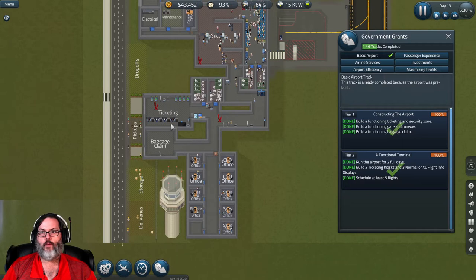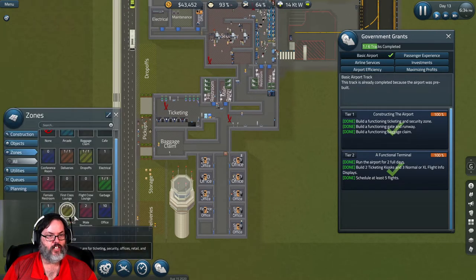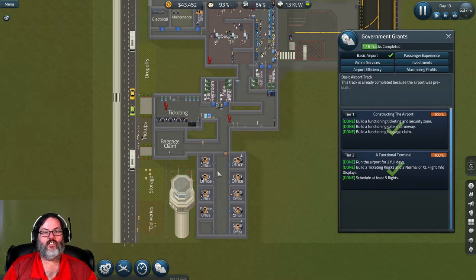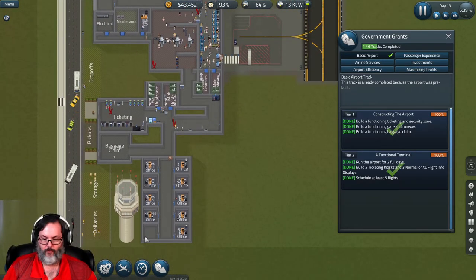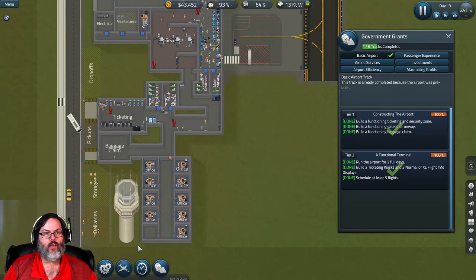Let's get caught up - I'm going to put it on slow. We've got our offices down here. I did find out that when you are setting up offices, the visitor's reception - which is in here - you only need a visitor's reception for the airline offices, which are not your sales and CEO offices. So we'll probably put those in a different area, or maybe we'll do a second floor.